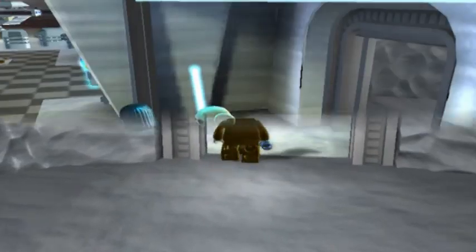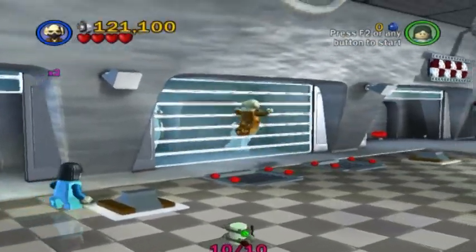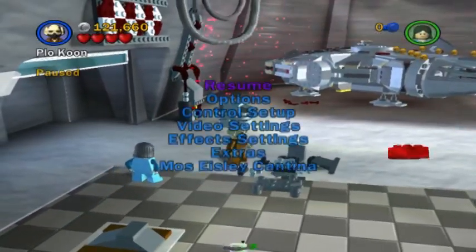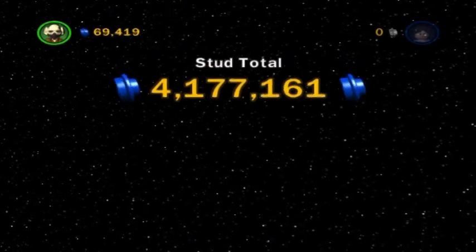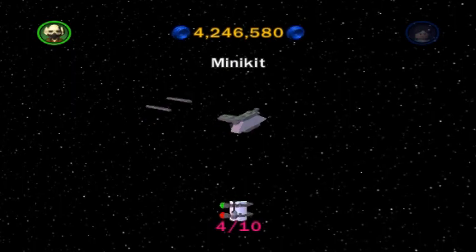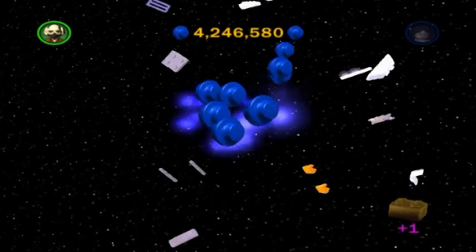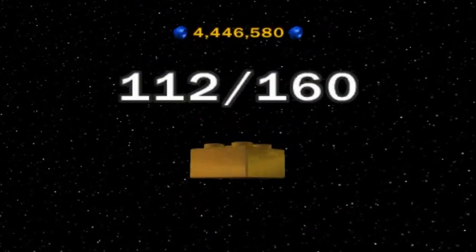With all of that said and done, go through here and collect the final minikit piece. Go through here and collect the power brick. We are done! So with that, we have unlocked Fast Build — an extremely helpful upgrade. And we have once again surpassed four million in terms of stud totals. The minikit piece is the snow speeder — a very adorable looking snow speeder. We also get another gold brick for completing the minikit. Very nice!